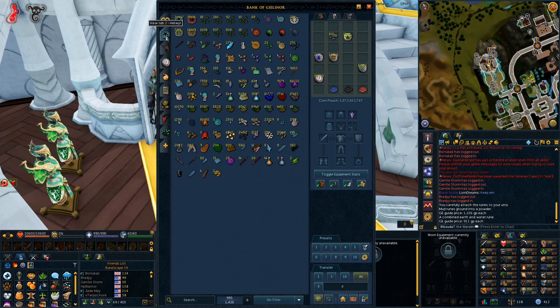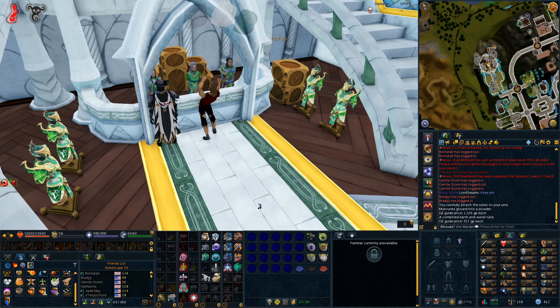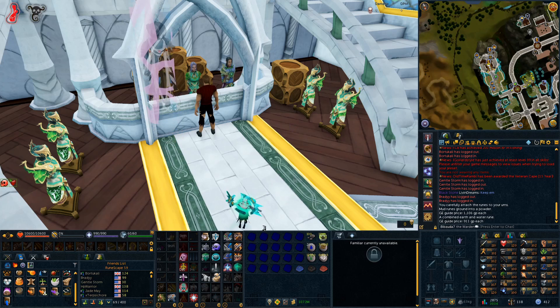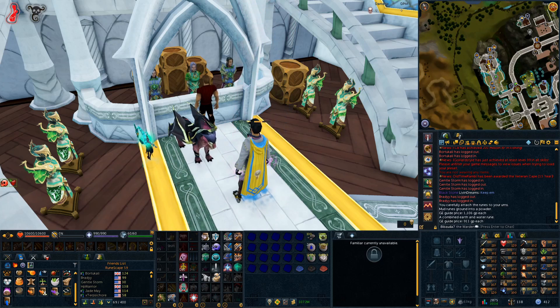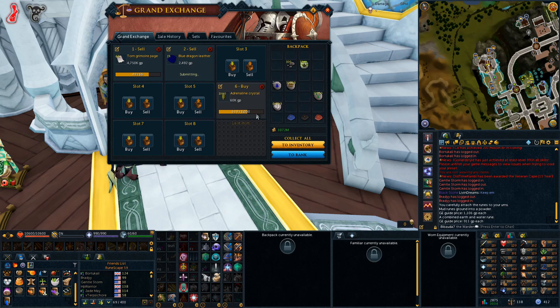The Make Leather spell will now do your whole inventory at once, which is going to be nice. Previously it used Make X. I cast Make Leather and it does it all immediately, and it only uses one usage of the runes. So that's going to be a big difference in how much this spell costs to use. Before this update, I think it did five hides at a time. Now it does as many as you can carry — a pretty big change to the amount that it costs to use. Glad to see that.